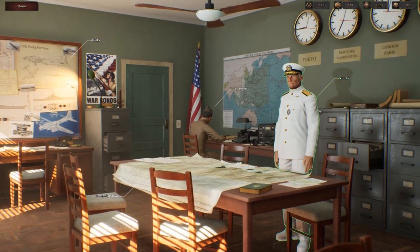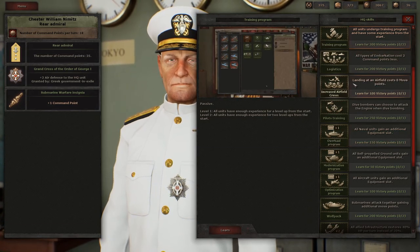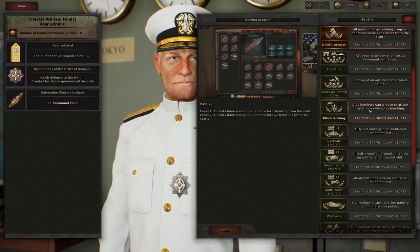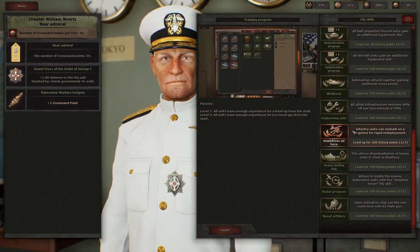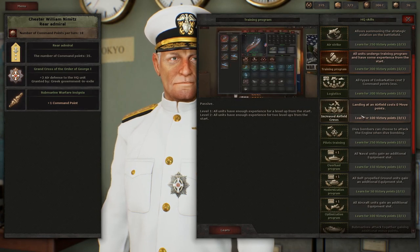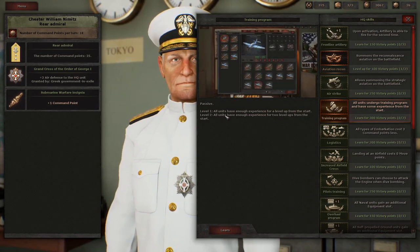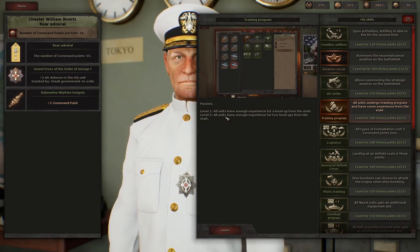Let's jump into it. We're going to start by looking at Admiral Nimitz — we need to get a new HQ skill. I looked through these already, and there are some great bonuses here. I always liked the HQ skills from Panzer Strategy, but there's one here that is clearly the best one for us to get, and that is this Training Program.